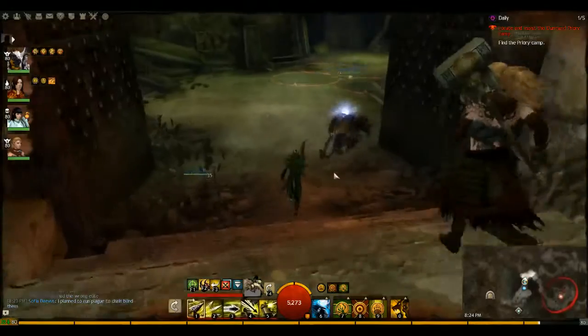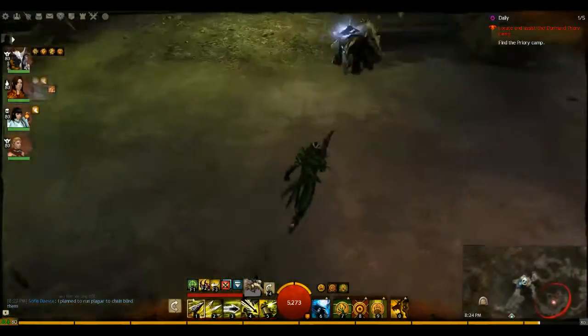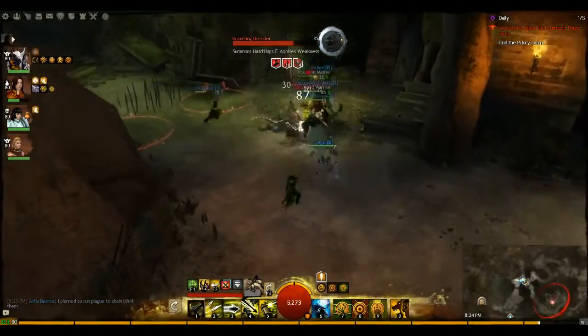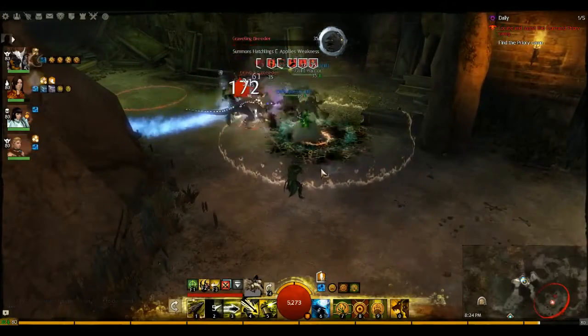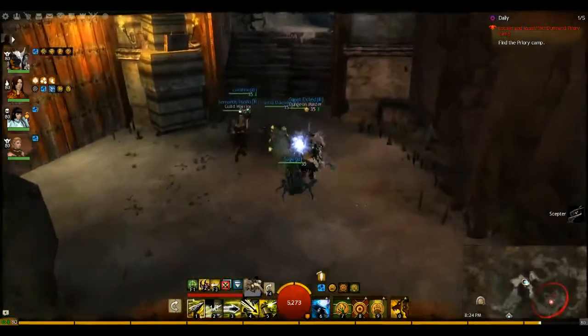So this first room here, there are three spike traps on the ground. You can jump across a few of the sarcophagi to dodge them, and a Graveling Breeder is going to spawn. You're going to see a lot of Graveling Breeders in the dungeon. They spawn smaller Gravelings — take them out quick or you could get overwhelmed. There's usually not that many of them, and they burn down pretty quick.